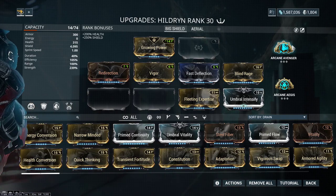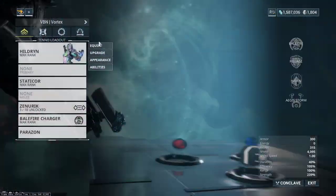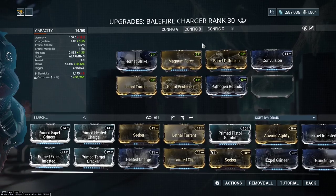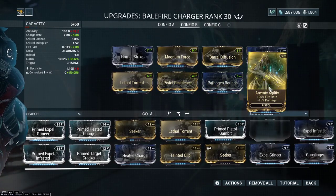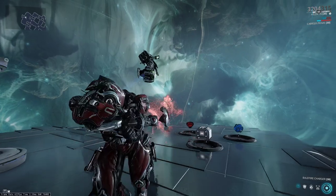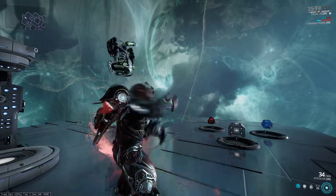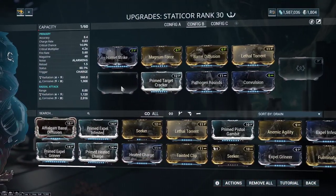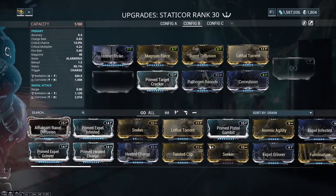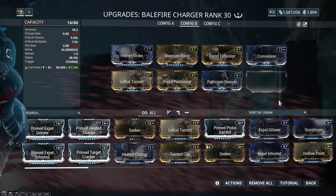I wanted to show this because it's a way you can scale the Balefire, even though it's sort of not intended because its crit is so bad. Our ending damage is almost 52,000, so even though crit, status, and fire rate are all bad, the base damage is really high. I'm removing Balefire's Anemic Agility to keep this test apples to apples, since I can't currently fit it on my Staticore.